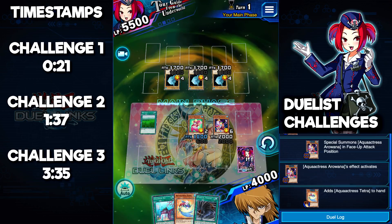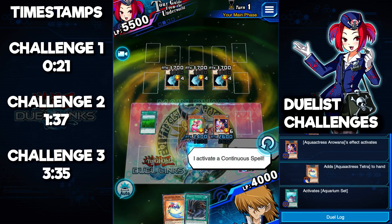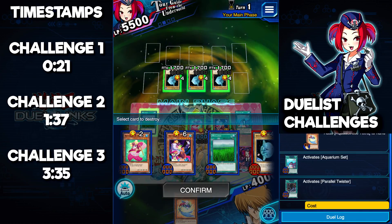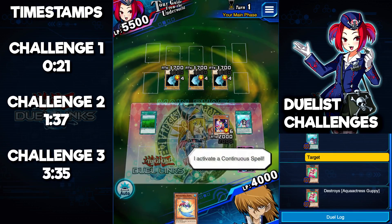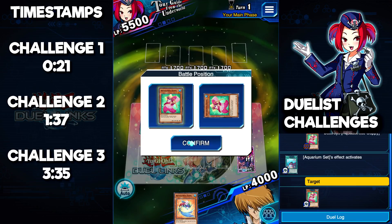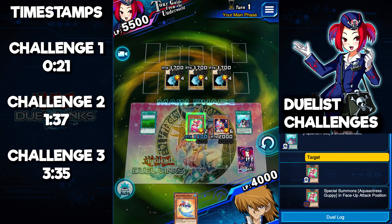Once we have this monster in hand, we need to summon it. The only way we can do that is by activating Aquarium Set. Then we're going to use Parallel Twister to send Aquarium Set to the graveyard and destroy one face-up card on the field — we're going to destroy Aqua Actress Guppy. The reason is that Aquarium Set is going to let us revive that Guppy.